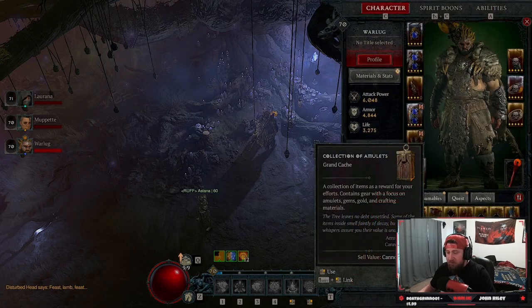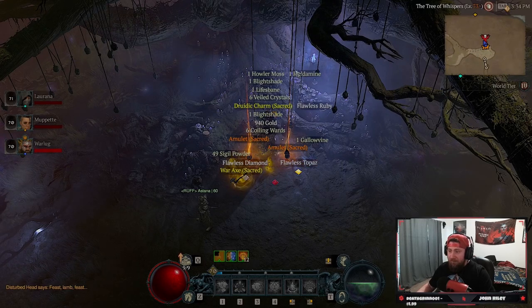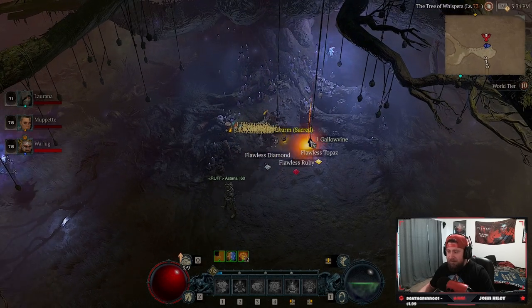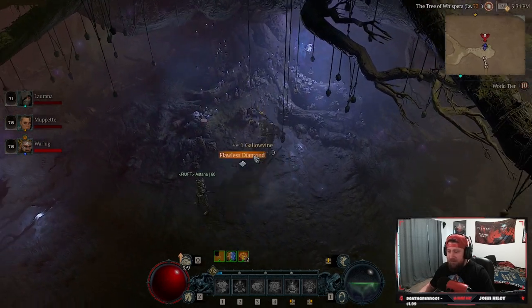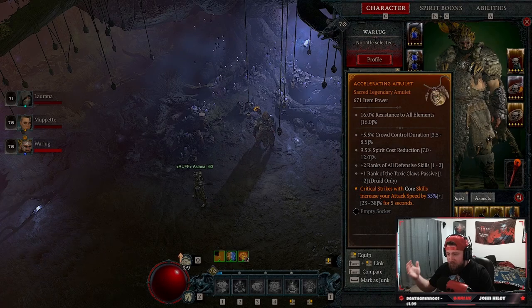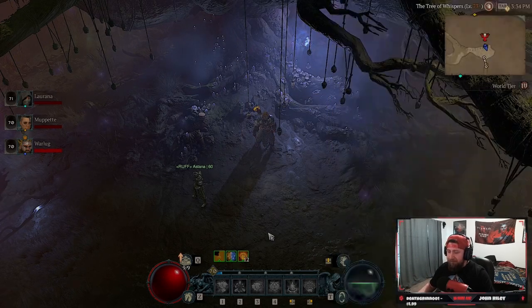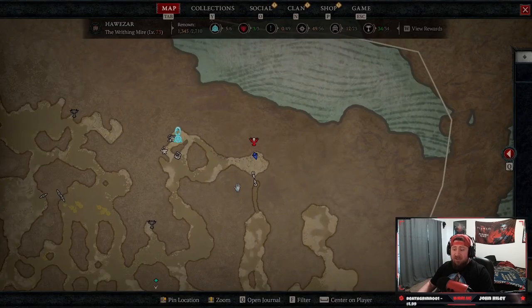Once you have your cache, right-click to open it and you get all this gear, resources, and crafting materials, plus some gems and a little bit of gold. We got lucky and got two sacred items, which is really cool — one with earth skills dealing more damage, and one with critical strikes with core skills dealing more damage. That's essentially how bounties work.